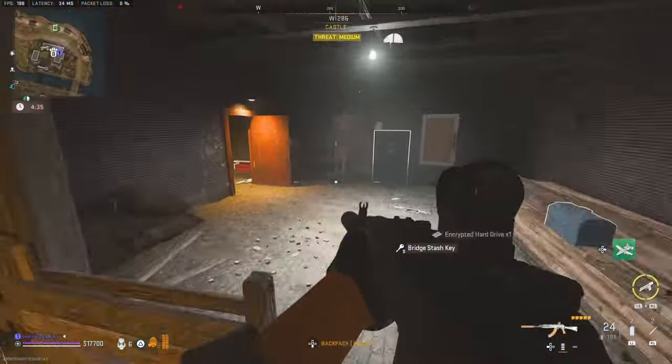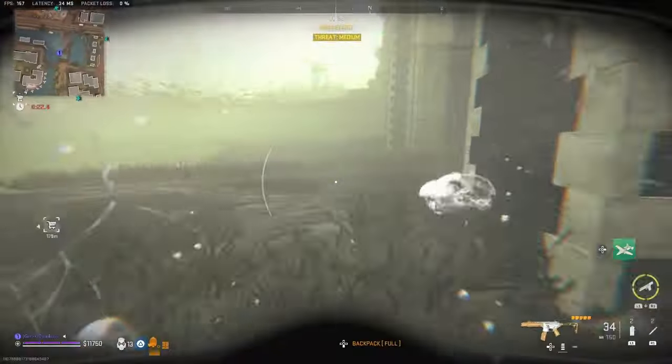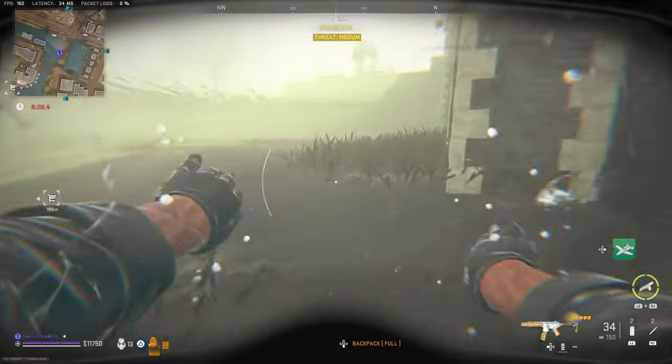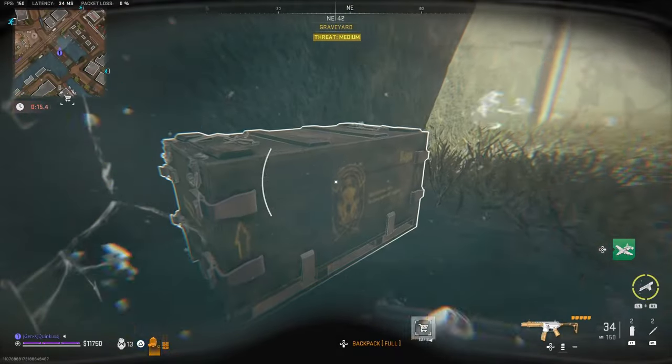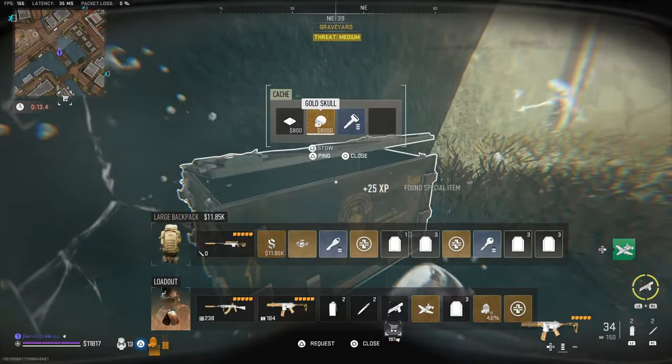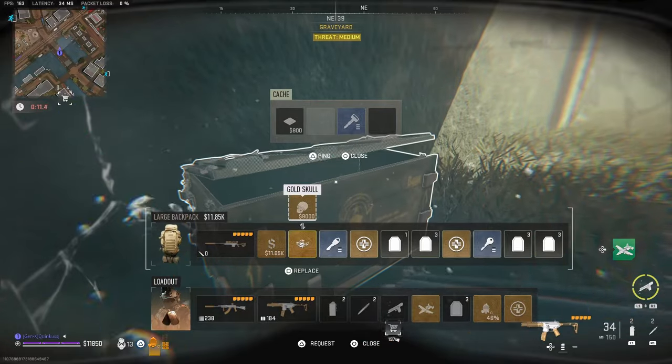From the smuggler's drop you'll also find the bridge stash key. The bridge stash key location is to the southeast of the cemetery, underwater. The crate contains a gold skull and gives you the next key in the chain: the diver's crate key.